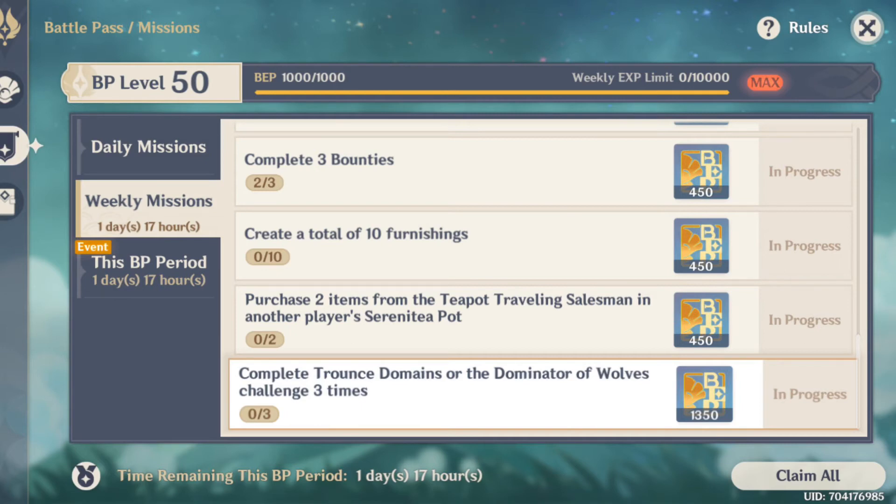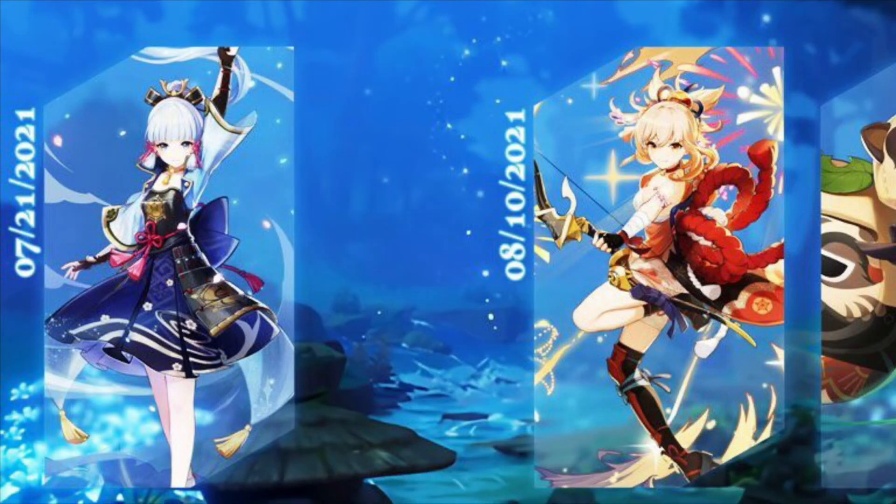Keep in mind that MiHoYo announced two wish events: Ayaka first, then Yoimiya, and Sayu after that. If you like any of these characters or think one fits better with your team, keep in mind not to wish on Ayaka if you actually want Yoimiya or Sayu, since they may be more suitable for your team.